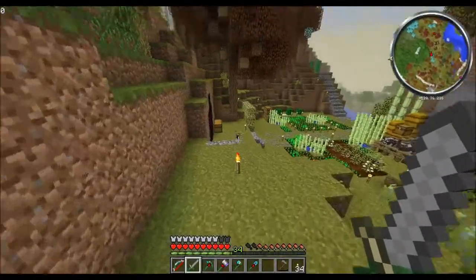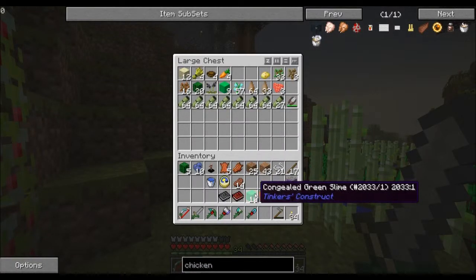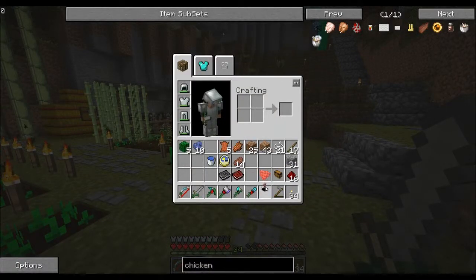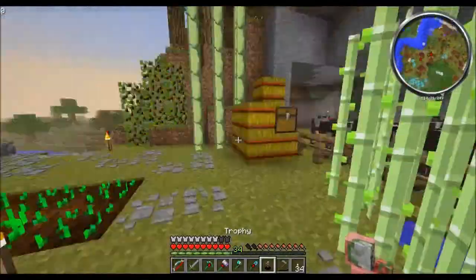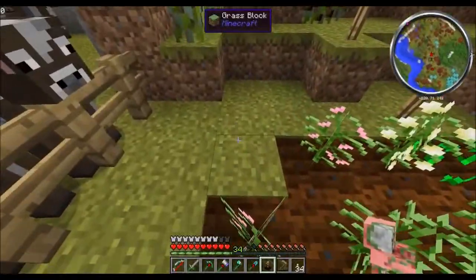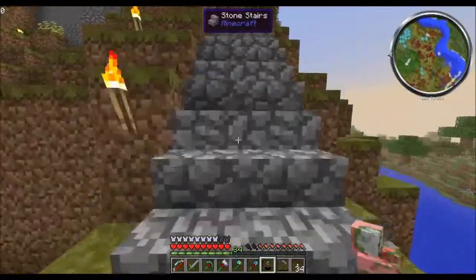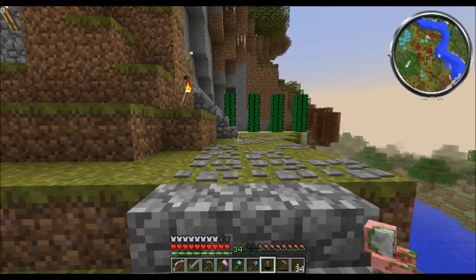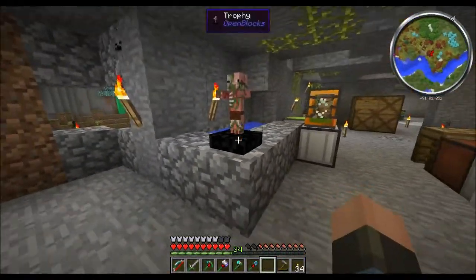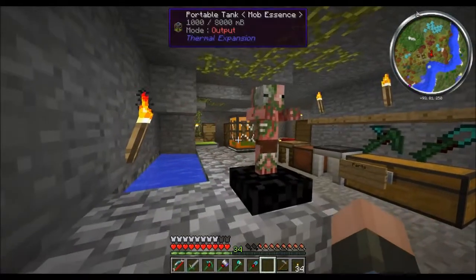I'm going to stick these in here for now. Look what I got — a zombie pigman trophy came out here a little bit ago. There was a zombie pigman out here and I was going to let him be, but I saw that he trampled one of my crops and that meant he had to go, so I killed him off and he dropped a trophy for me.